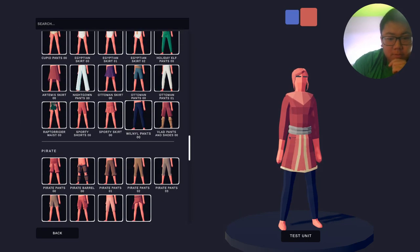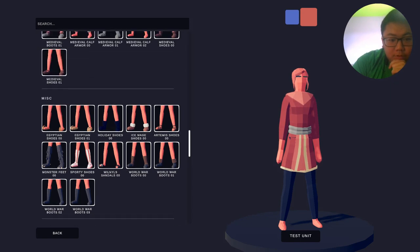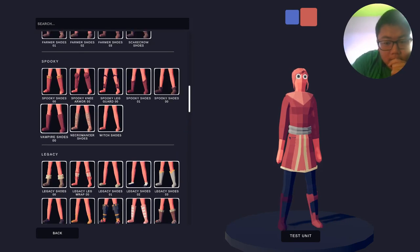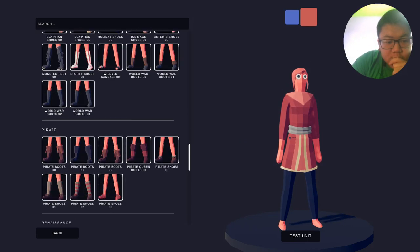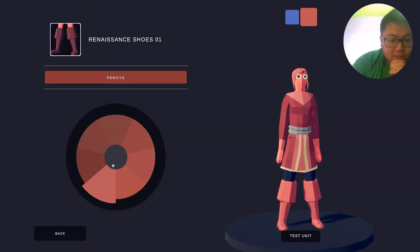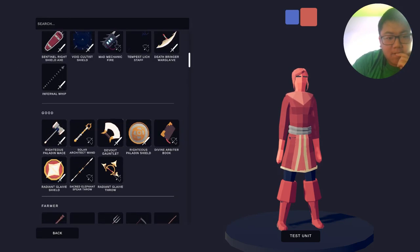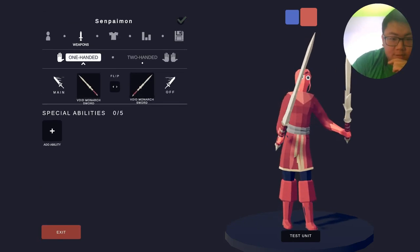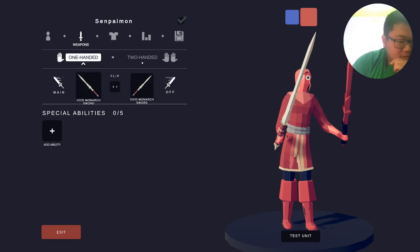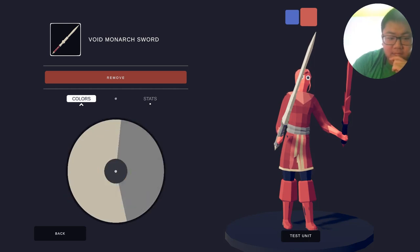We'll scrap the thigh highs and just go with boots — pretty good looking boots as well. We need a pair that overlaps. We can give two Void Monarch swords: this one is colored red with a deep black hilt, and then the other one is white with a gray hilt instead.